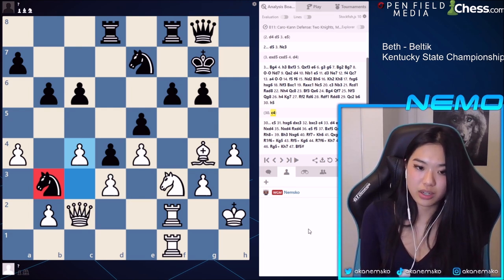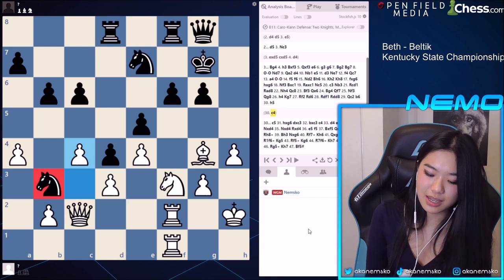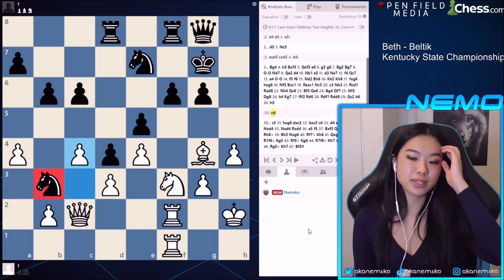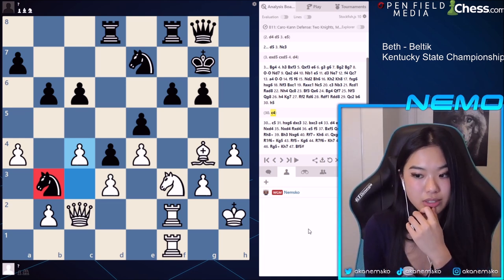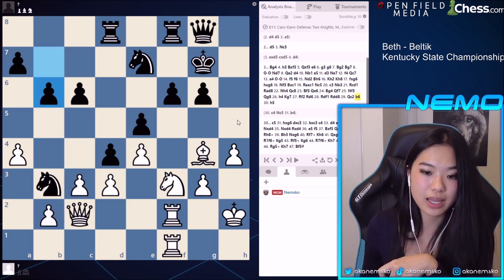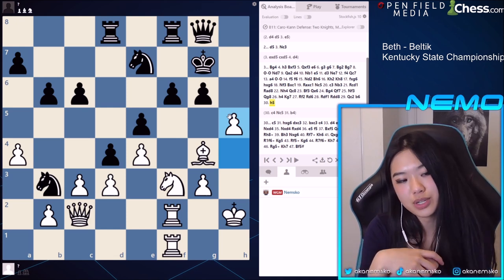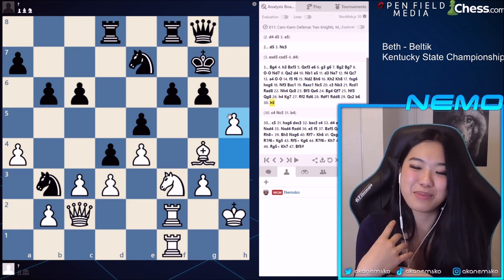I have both evaluation and lines turned off now because last time I had evaluation on, people trusted the engine a little bit too much. And I think as a woman Grandmaster, my own brain is good enough to explain why things should be moved, especially in a way that's more intuitive — because like I said, they played these games during the age of no computers. I miss those days because I think computers really mess up our perception of chess a little bit, especially if you rely on them too much.